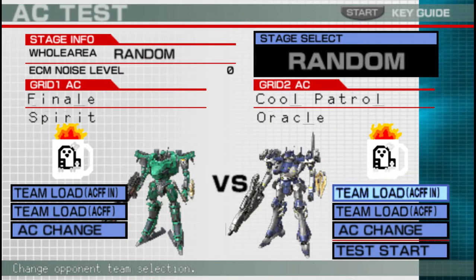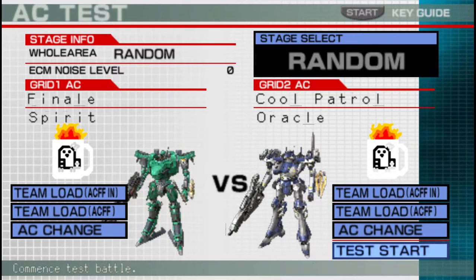I have another one of Royal's ACs — the Spirit in this case. It is a Spirit Rifle and Halberd Blade user versus the Nexus Oracle. It seems a lot of it is set up to go against the Nexus Oracle. This is the remade version of the Oracle — it's got a radar instead of a linear cannon.